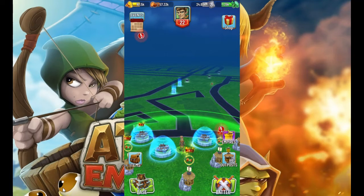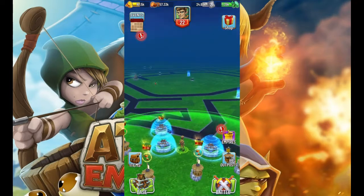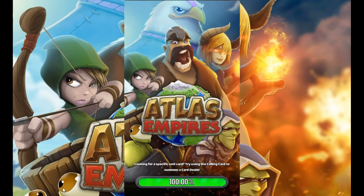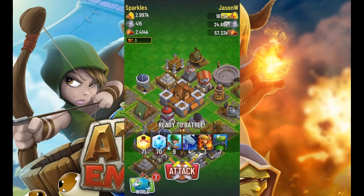What's up guys, back here at Atlas Empires and let's talk about shields on your base. You may have noticed these when you log in — someone has attacked you and then your base gets a shield, but you still get attacked later that day. What's going on?